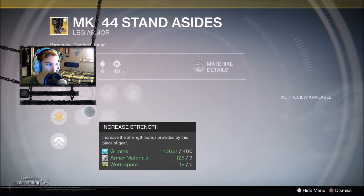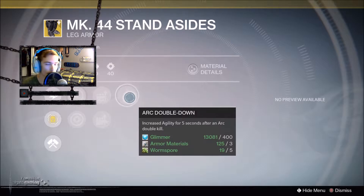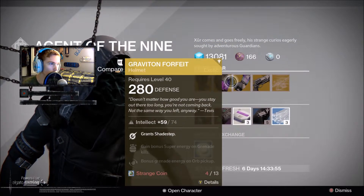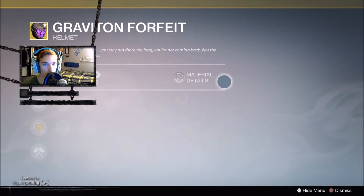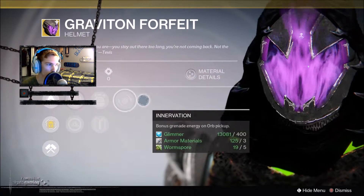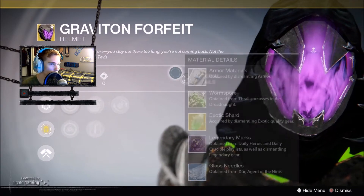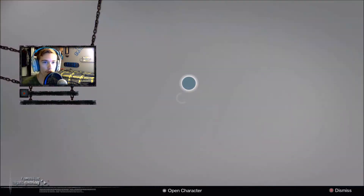For Titans, you're getting the MK44 Stand Asides, which increases the duration of shoulder charge and tighter turn radius while sprinting. I mean, I guess that's okay.